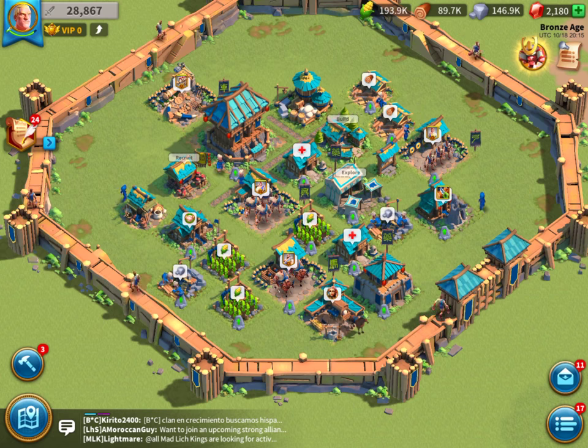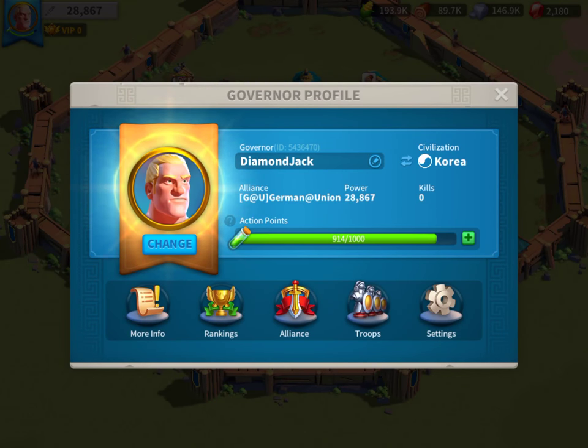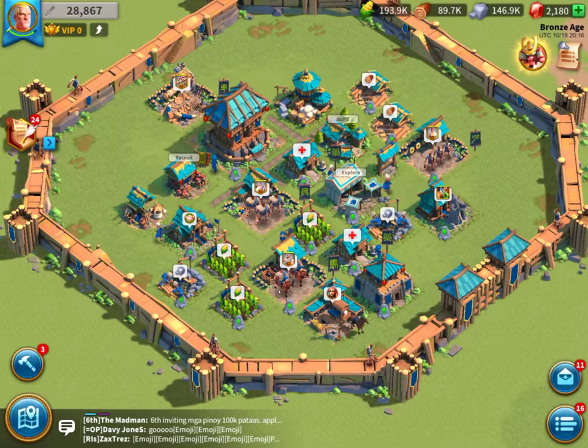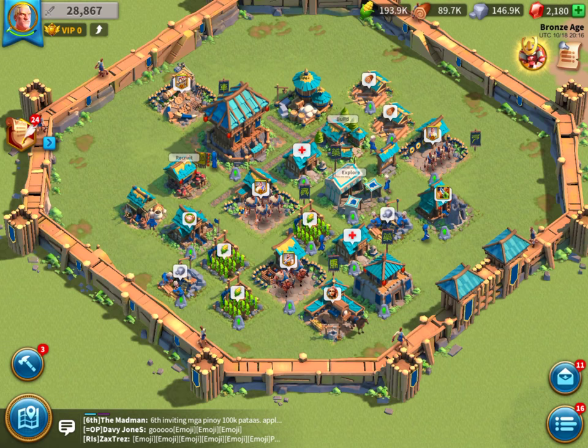One thing that I always find very important when playing this kind of game is to bind the account. That means if your tablet or phone gets lost or broken, you won't miss out on your game, and you can also switch it from one device to another. If you're spending money on this kind of game, that's definitely going to be important. If you go to the profile by clicking on the button on the left top, there is a settings menu at the right, and from there you can click on the account. On iOS you can link your account to Facebook and Game Center, and on Android maybe email. Definitely link it to something.